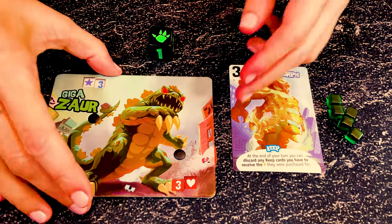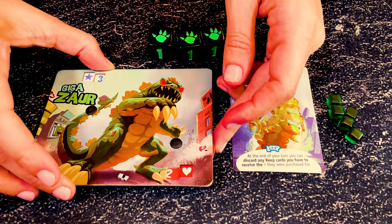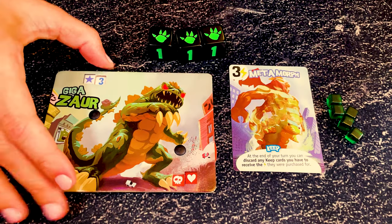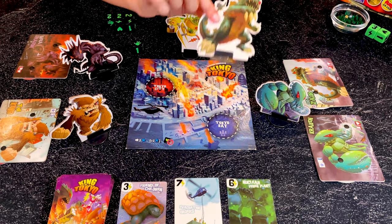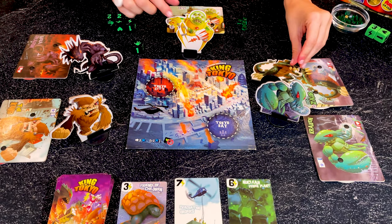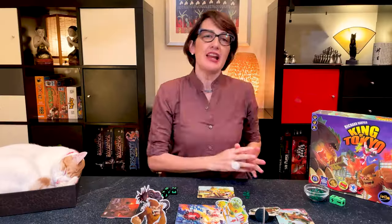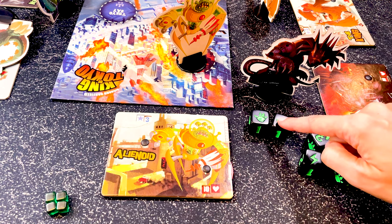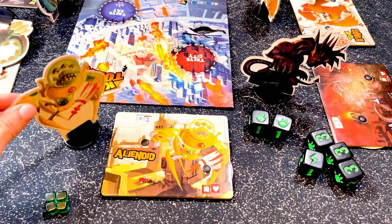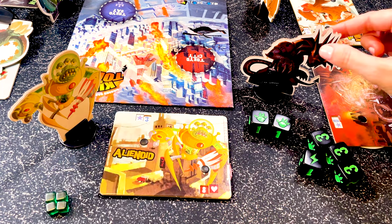For each claw received, monsters lose one heart, which can be brutal in some rounds. If a monster's hearts get to zero, they discard all their cards and energies and retire from the game immediately. If you are eliminated by an attack on Tokyo, the monster who attacked you automatically takes control of Tokyo and scores one point. When you're attacked while you're in Tokyo, you can decide to yield and leave Tokyo — if you do, place your monster outside Tokyo; you still take the damage, and the monster who attacked you immediately enters Tokyo.